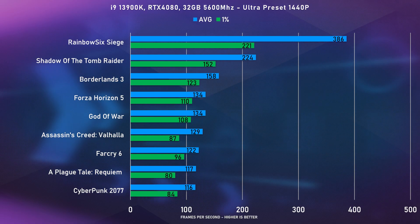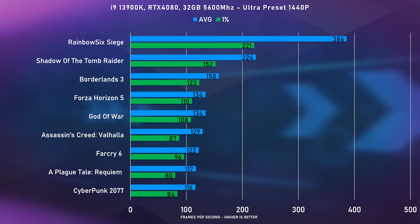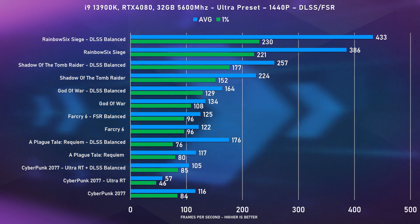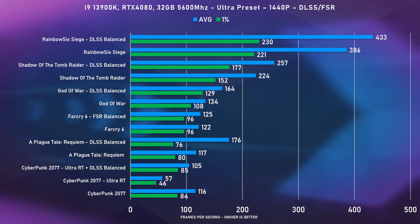With all games set to ultra with no DLSS at 1440p, all of the games reached over 100 frames a second. When enabling DLSS or FSR and ray tracing, we get a nice up to 25% increase in FPS, except for A Plague Tale which hit almost 70% instead of 25 — so that was definitely quite surprising.